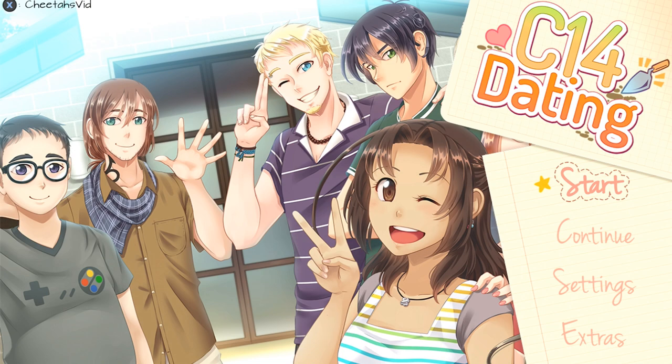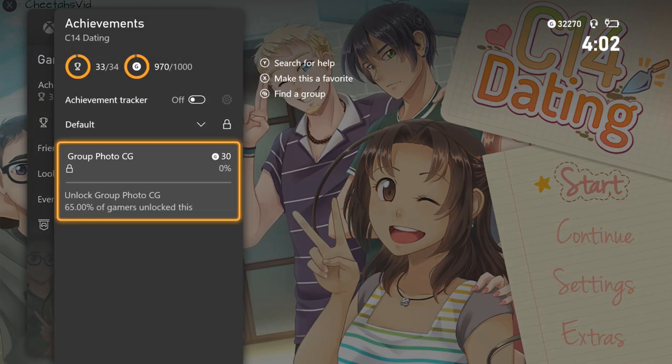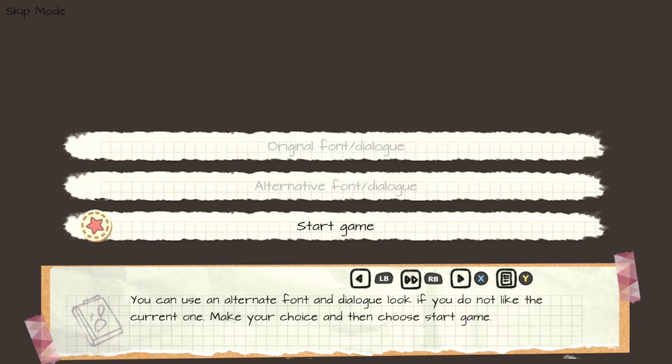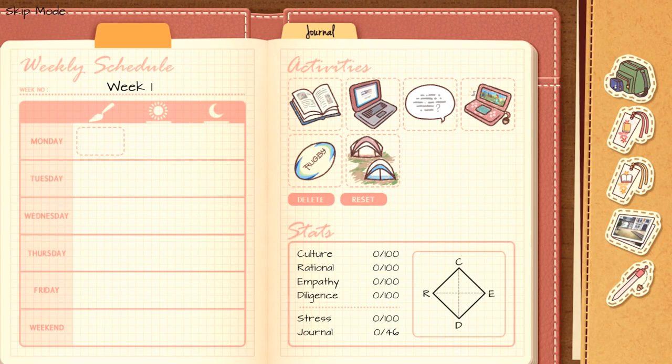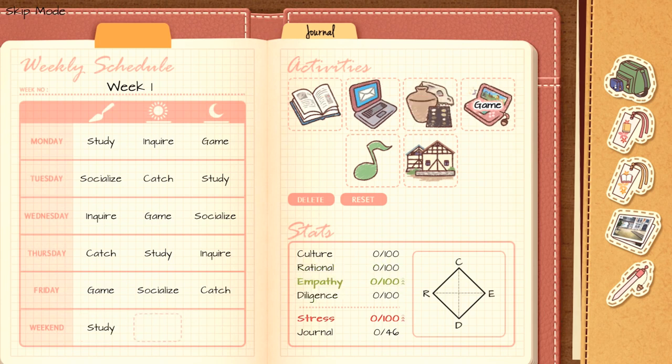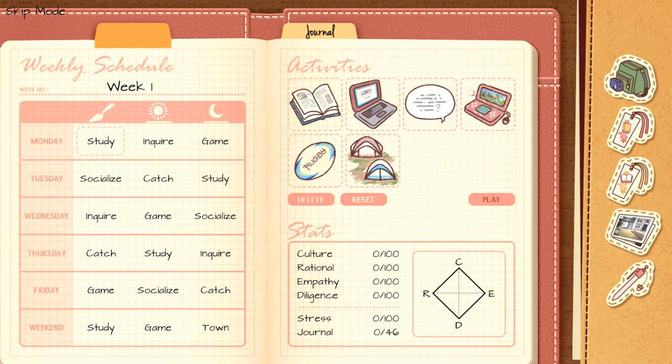We should be missing only one achievement, so we need one more playthrough — it'll take about six minutes. Start up another game, turn off minigames, select the bottom option Start, then That's All. For the notebook this time it's a little different: Monday — Study, Inquire, Game. Tuesday — Socialize, Catch, Study. Wednesday — Inquire, Game, Socialize. Thursday — Catch, Study, Inquire. Friday — Game, Socialize, Catch. Weekend — Study, Game, Town. Pause the video to copy the notebook exactly.